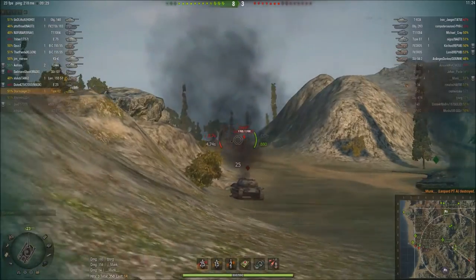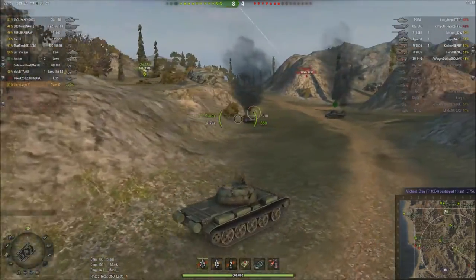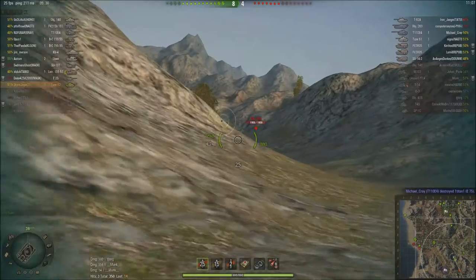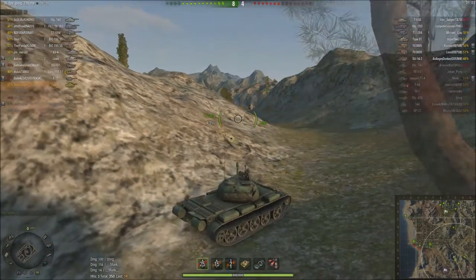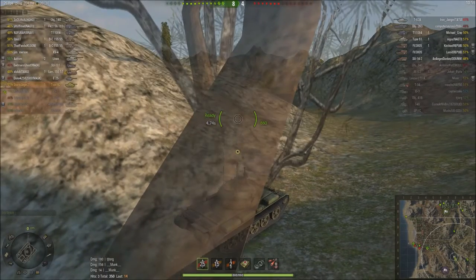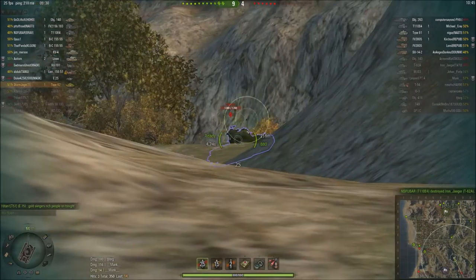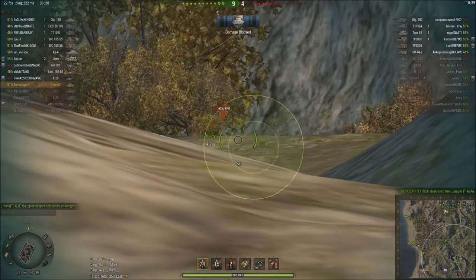Missed, but he missed as well, which is fine. Let's move up and try not to get rebalanced by arty. I'm a little concerned about the Object 263 at the back — I think it's camping. I'll just go camp here for a second; we haven't been spotted in a while. We didn't penetrate their armor but we spotted him and got some spotting damage — that's always nice.